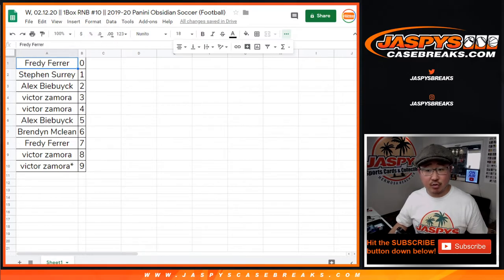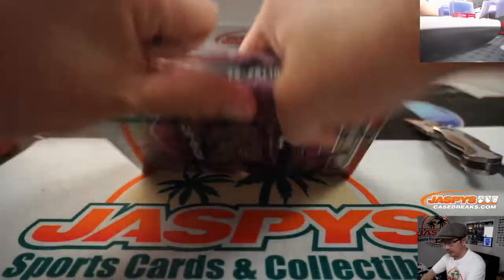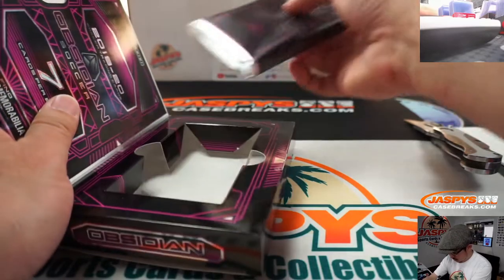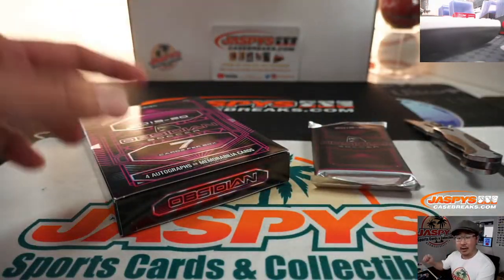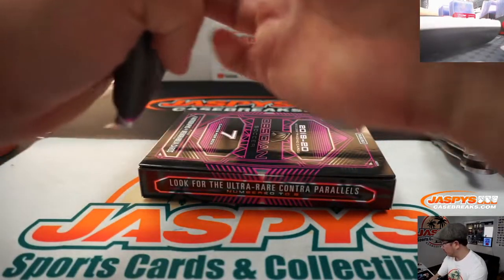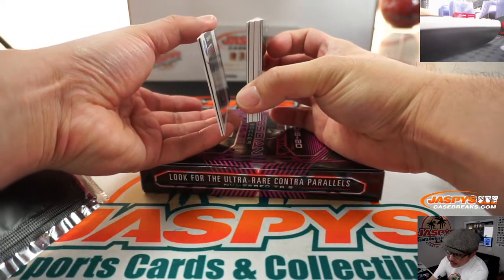All right, TWC — trade window closed in the chat right there. Let's pop this open and see what we got. We've got 7 cards per box, 4 autographs or memorabilia cards per box on average.